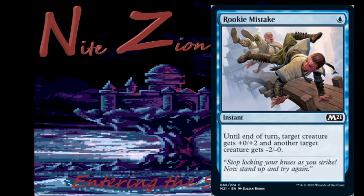Rookie Mistake — 1 blue instant: until end of turn, target creature gets +0/+2 and another target creature gets -2/-0. It's a weird blue combat trick. I don't like this card at all — I might play it in my spells deck if I really need more instants, but it's gonna be a weird instance where I play this. Yeah, I think it's a rookie mistake to play this card.